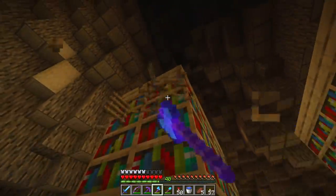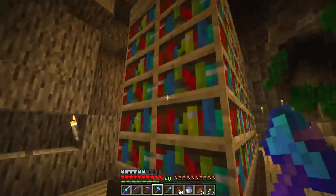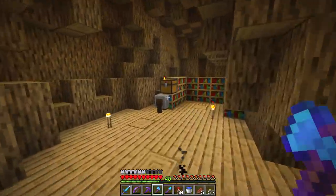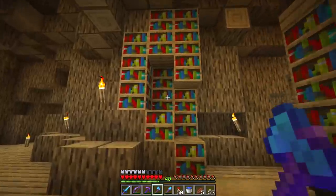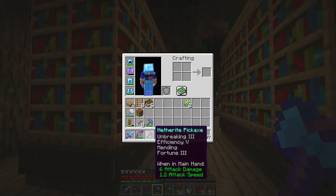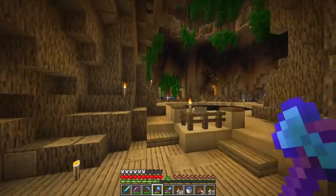Welcome back to another episode of Hermitcraft. In today's episode we're going to make this library look like a library and not like some sort of room with books in it. I was thinking instead of doing that I should probably save some wood and use silk touch — the problem is I don't have a silk touch axe.